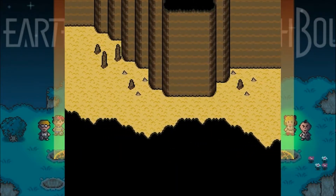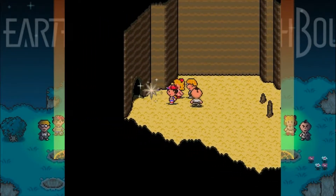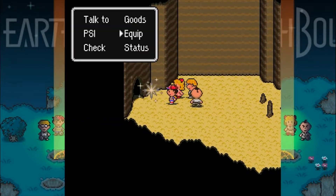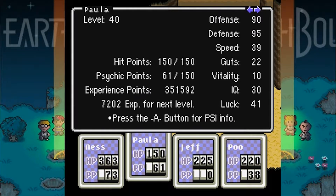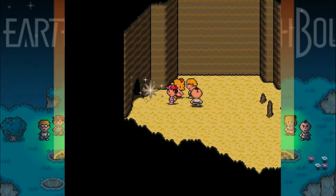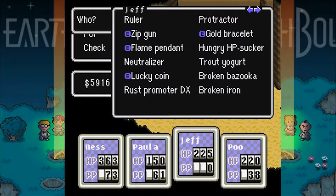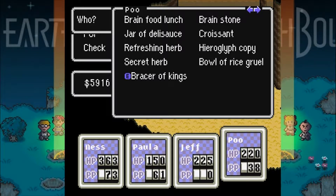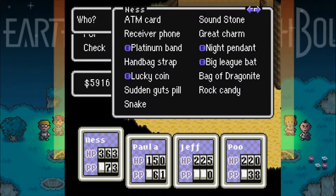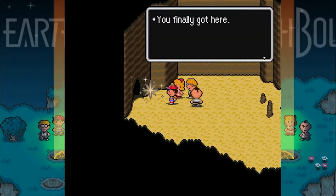Just keep heading left eventually. And here we go — we have reached the Your Sanctuary location. Let's just make sure, what is everyone's HP looking like? Pretty much everyone's at max HP. We don't have any more bottles of water. Here we go, let's confront it.